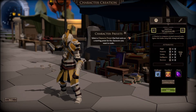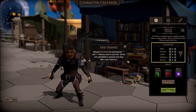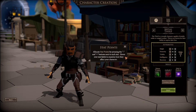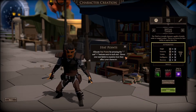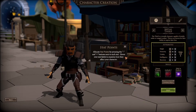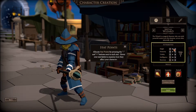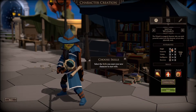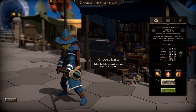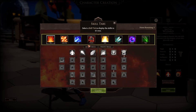We can allocate stat points by pressing minus and plus buttons next to each stat. Hover over stat labels to examine how they affect your character. So we can spend points, take things away, take everything away, and spend them as we see fit to create our own character rather than using a preset. Then we can change our skills - awesome.